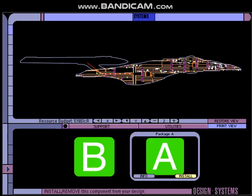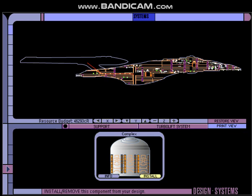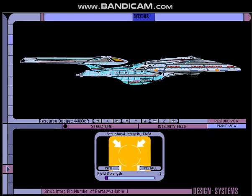We've got utilities: things like inertial dampers and a turbolift system — although it looks like child's play compared to that stuff on Discovery. Well, that's not really Star Trek, so that makes sense. And a structural integrity field.